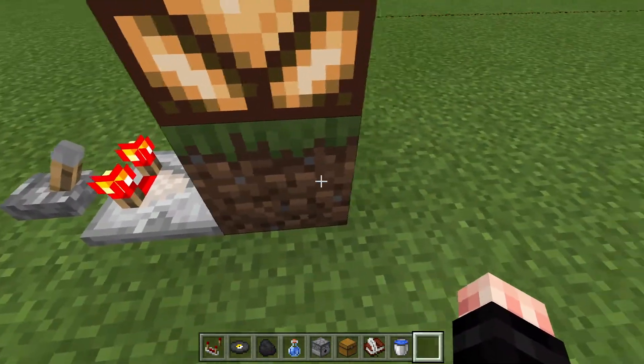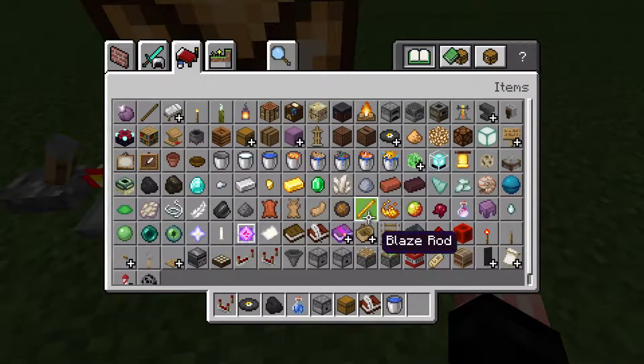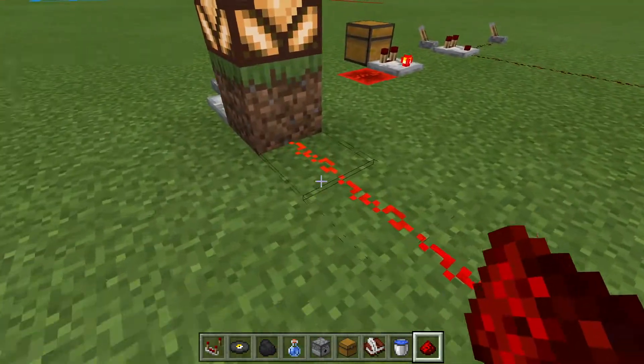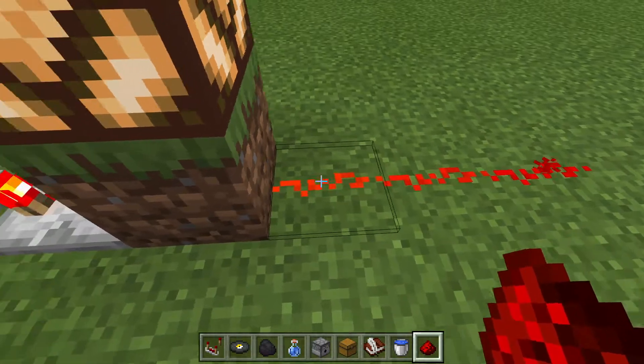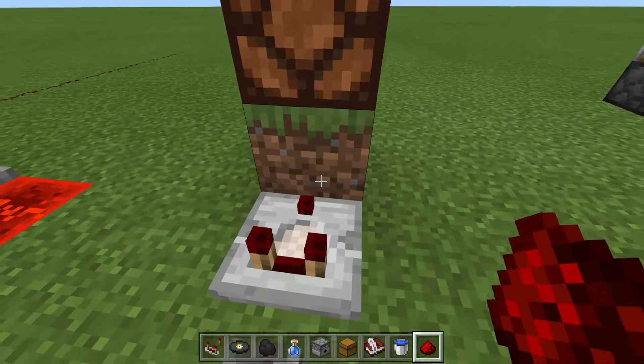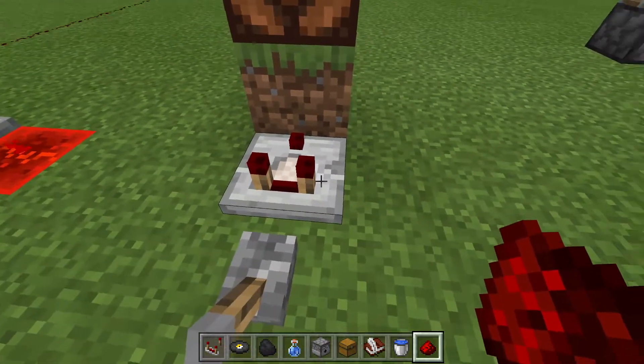Another thing: you can use a comparator to power a block, and this is actually hard powered — if you remember from our previous video, that means we can extract a redstone signal straight with redstone dust without needing a repeater. So that is one thing to keep in mind: you can power blocks with a comparator.